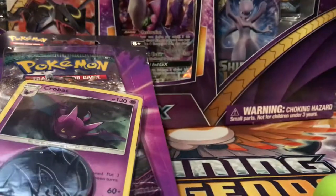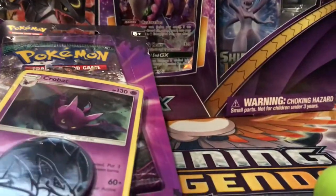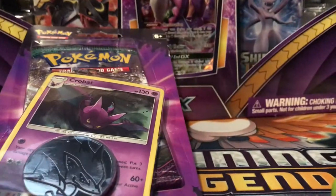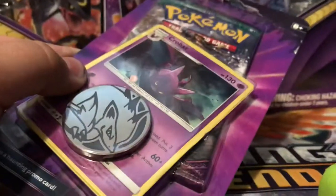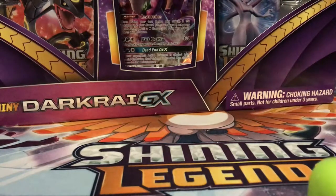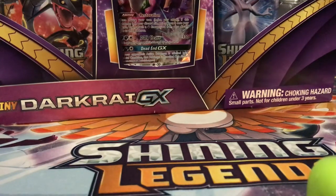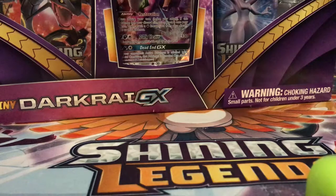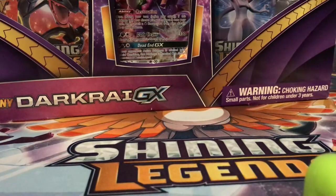We're gonna be opening both of these today. The reason why we're using weird little animal tails is because all the other stuff is packed in boxes.